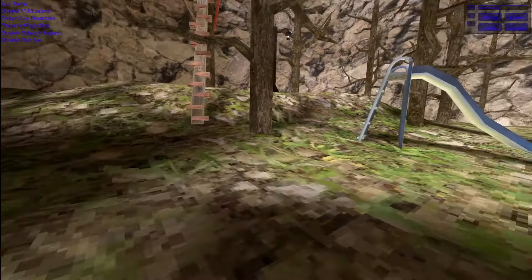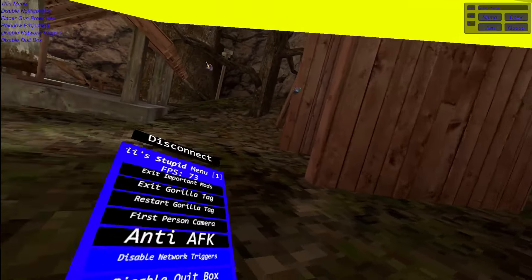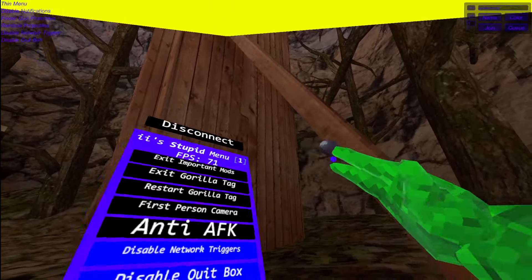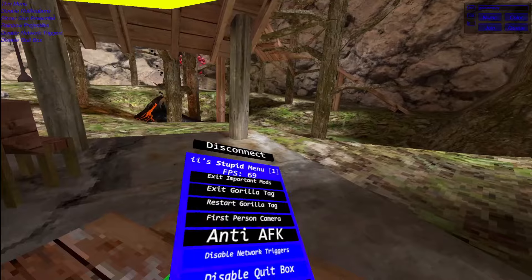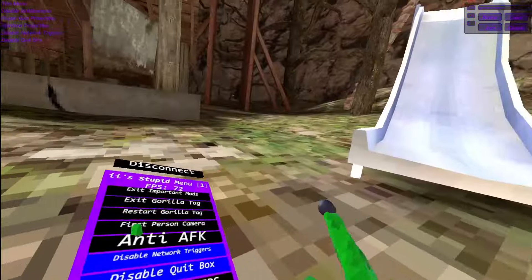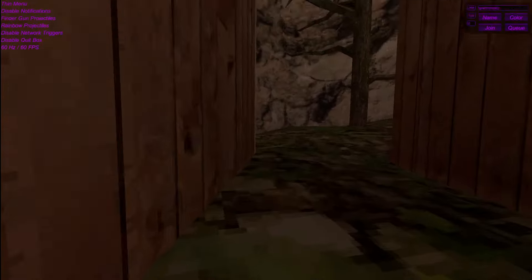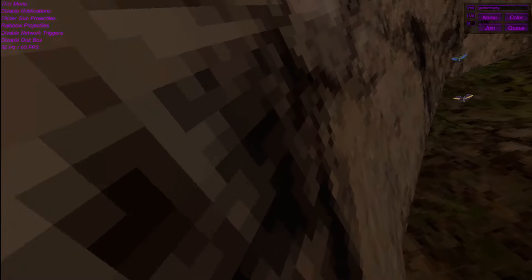Important mods. Exit Gorilla Tag — this will quit your game. Restart Gorilla Tag — this will kick you out of the game and just restart the game. First person camera — this will enable first person view, since I already have it I don't need to use that. Anti-AFK — this will enable anti-AFK so you will not be kicked out of the lobby. Disable them for triggers — it will turn a public lobby into a private lobby, so you don't get kicked when you go into different maps. 60fps — this feels very comfortable and makes you better at Gorilla Tag, which is pretty cool essentially.